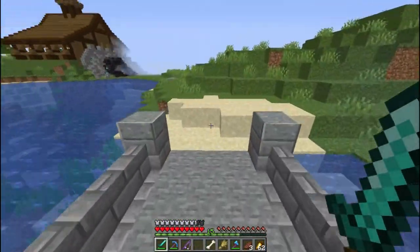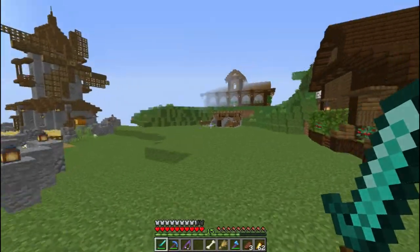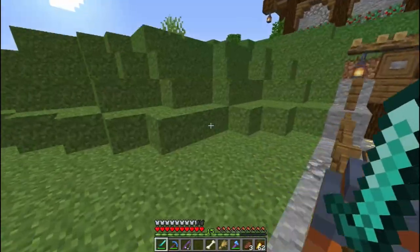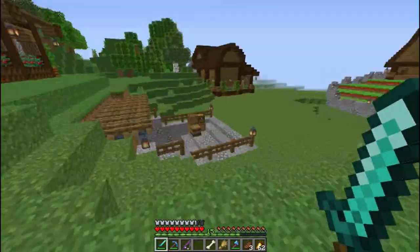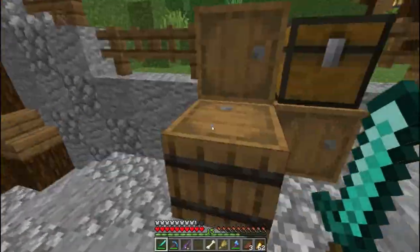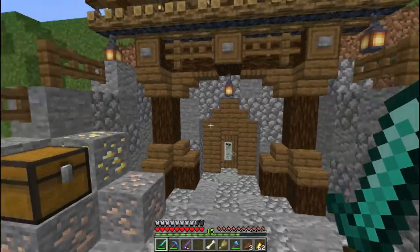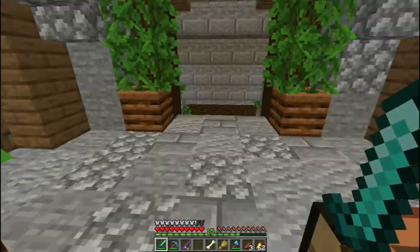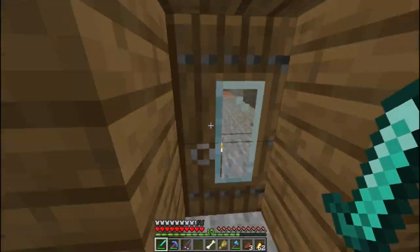Sekarang ke arah sana ya. Ini adalah tempat mining di bawah sini. Tapi nanti dulu, kita coba ke atas dulu. Mungkin kita akan di sini deh. Ini adalah tempat AFK fishing dan tempat mining - lobby mining lah. Gue juga pengen bikin ini, tapi nanti deh. Agak sedikit berbeda, mungkin agak sedikit banyak makan resource.